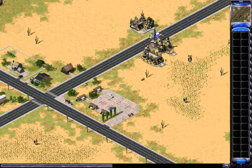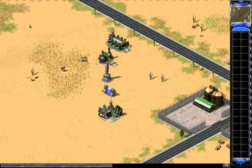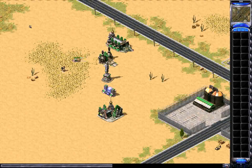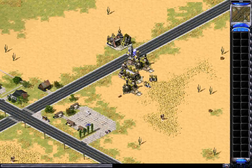Usually right about now is when the drone comes out to drone the miners, but neither player has made one. I'm guessing it's because it's easily countered with a service depot. Out comes Jerwar's 2nd miner, and now a 3rd from the refinery — 3 miners each, harvesting away.